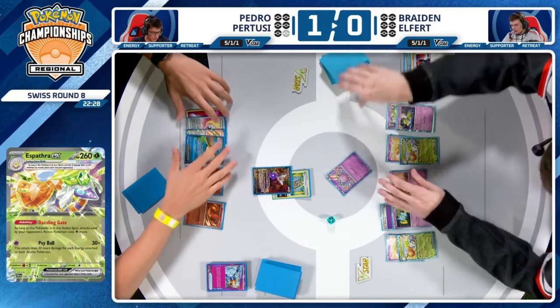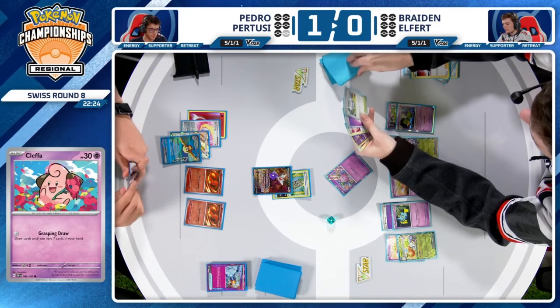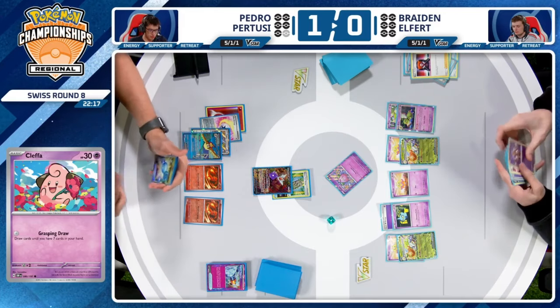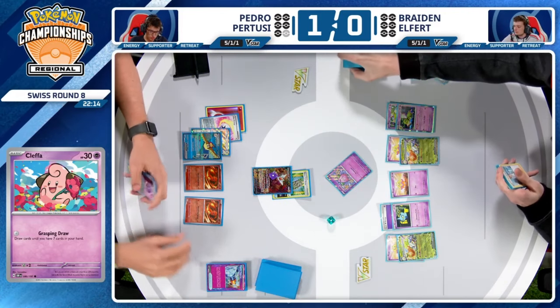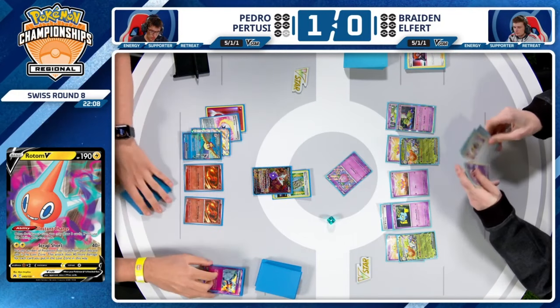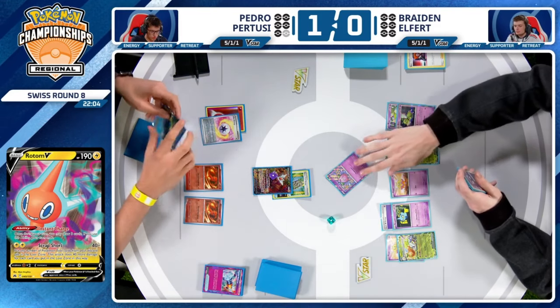Braden uses Boss's Orders — not to be aggressive and take a knockout, but more to be annoying, because Pedro does not play Switch in his deck. Most Charizard decks don't right now. They only have Prime Catcher, which Pedro has just utilized. This is forcing Pedro to attach and use another energy just to retreat — an energy he can't use to attack.